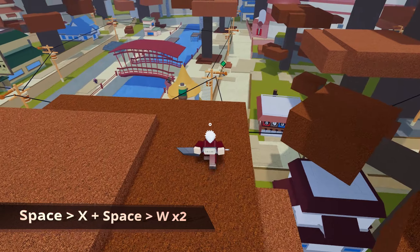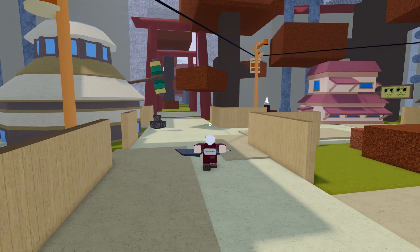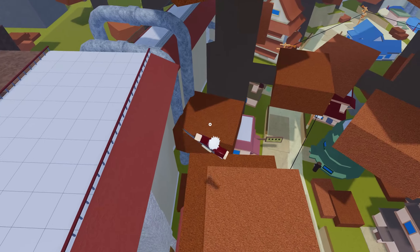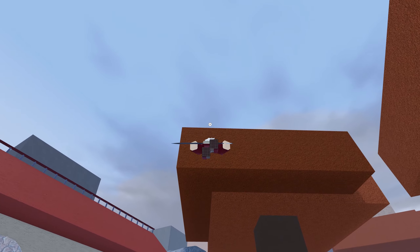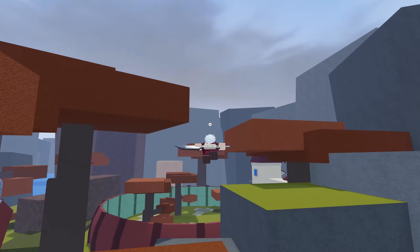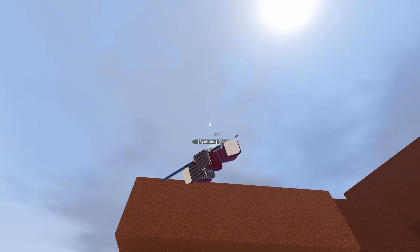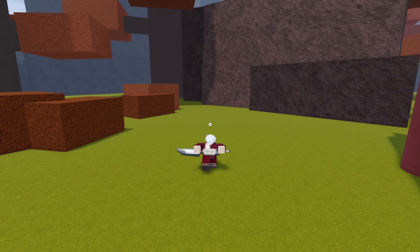It's going to take some practice, but once you nail it down you can jump even higher. If you press W twice really fast it'll launch you further, so that's a really good way to jump even higher. You can get to the tree really fast, you don't have to worry about climbing it. You can do this on almost any tree except the really tall ones.